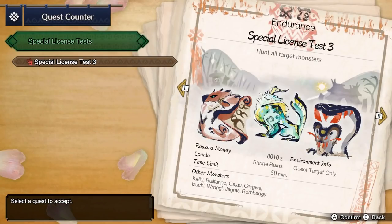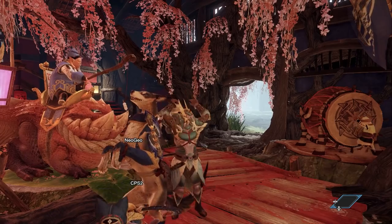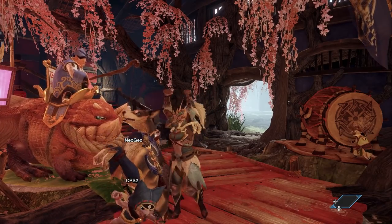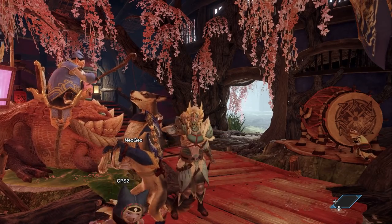Finally, complete Special License Test 3 to hunt Rathalos, Zinogre, and Almudron. With those three Special License Tests completed, you'll have bypassed the need to do the low rank Gathering Hub quests. As such, high rank is now available to you. It's off to the Gathering Hub now to start high rank progression.